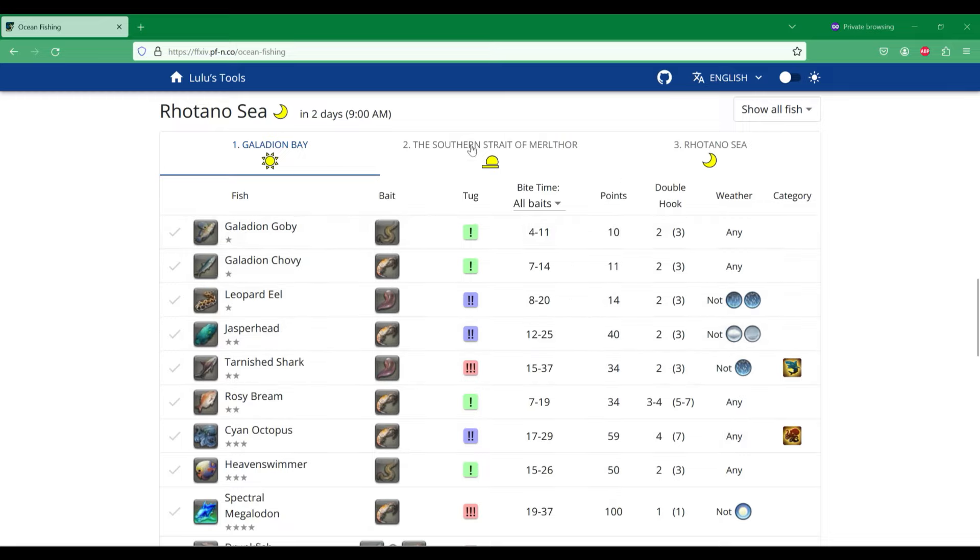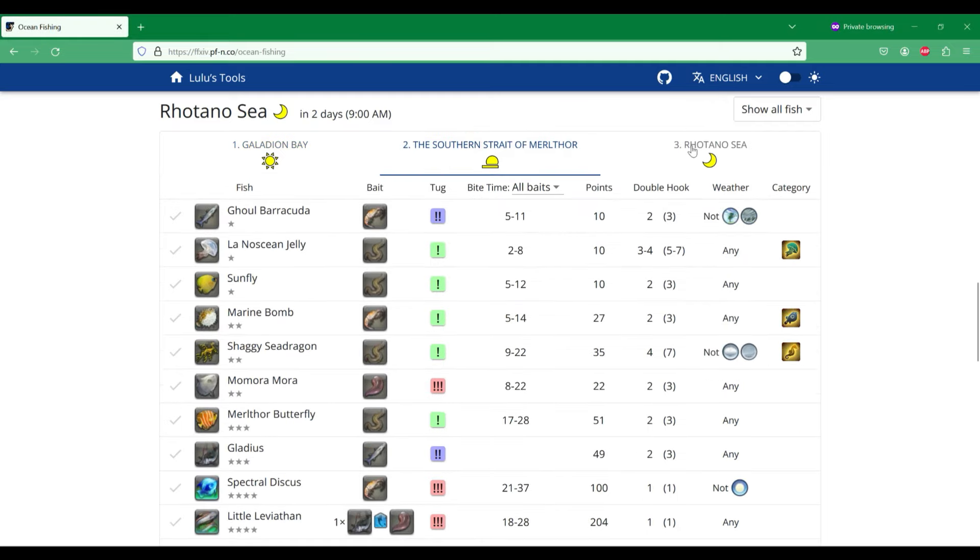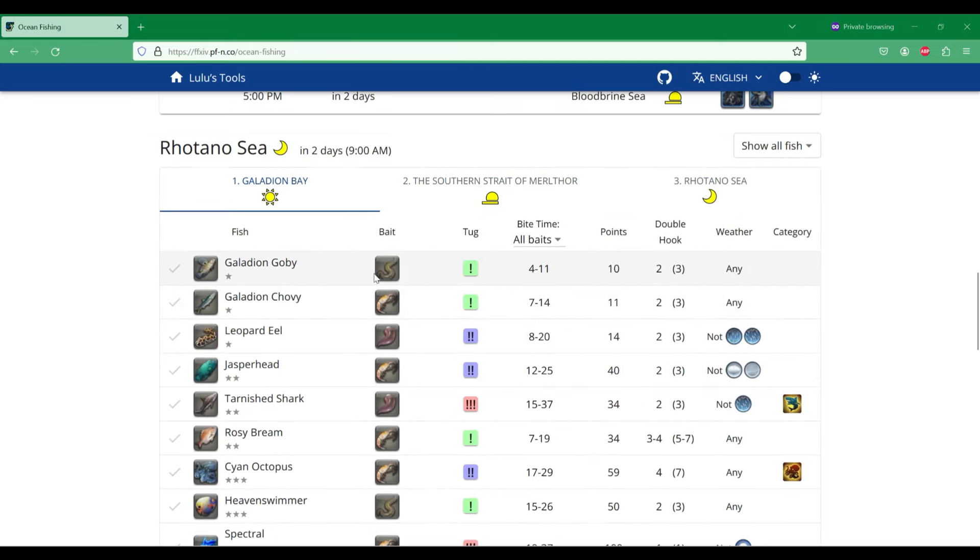Up top, you can click on the name of each route to see the fish that you're going to encounter, their respective baits to catch them, their tugs or their bites, their cast times, and their point values. The double hook column lets you know the quantity of fish that you'll get if you use the job action double hook, and then in parentheses, it tells you the quantity of fish that you'll get if you use the job action triple hook.